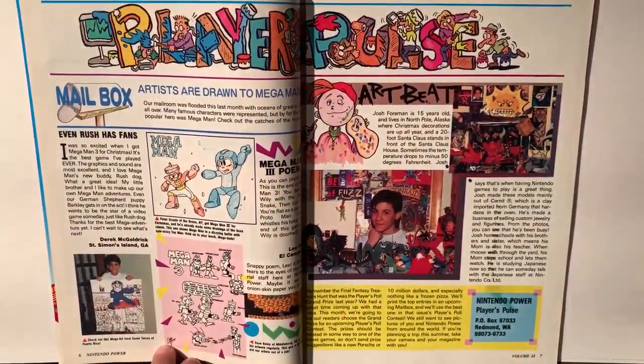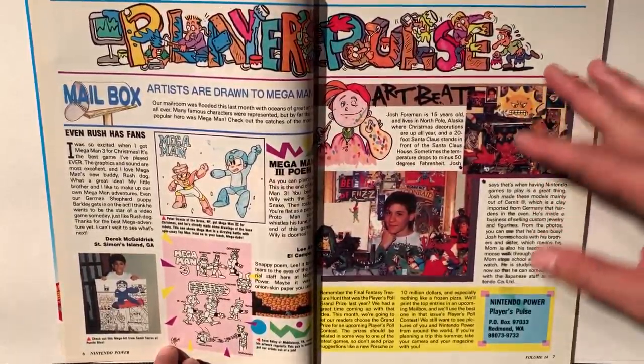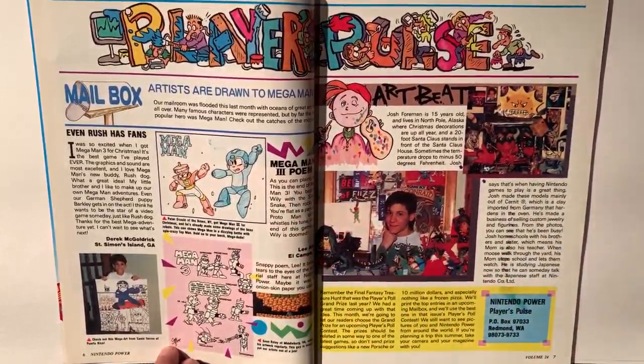The next page is the Player's Pulse. This is where people can write in and show off parts of their collection of artwork that they've drawn for their favorite characters.